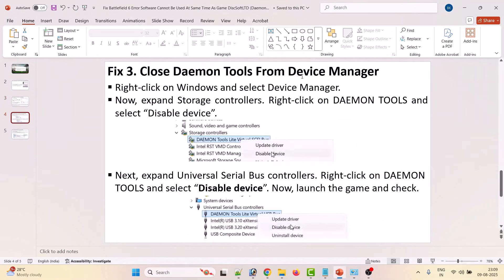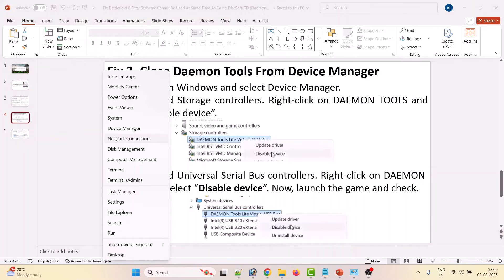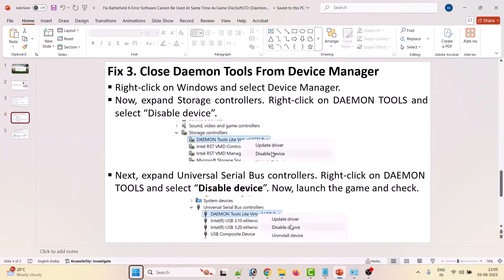If your problem is not fixed, close Daemon Tools from Device Manager. Right click on Windows and select Device Manager. In Device Manager, expand Storage Controllers, then right click on Daemon Tools and select Disable Device.